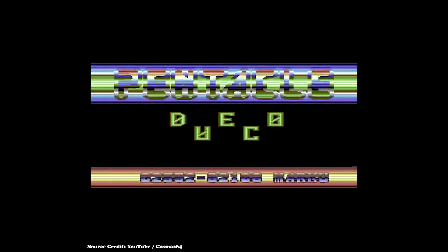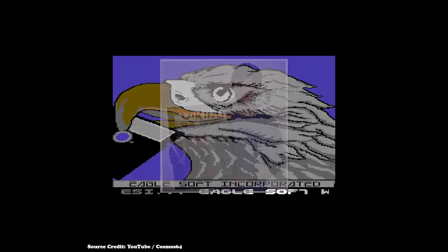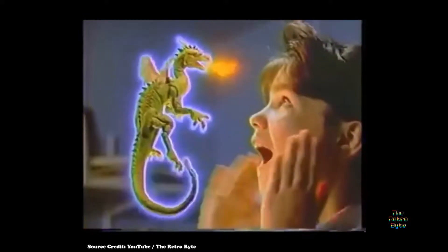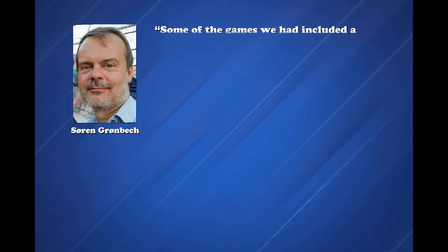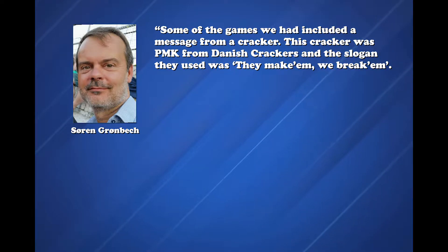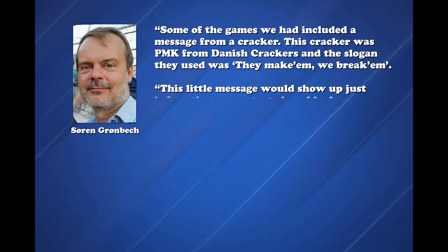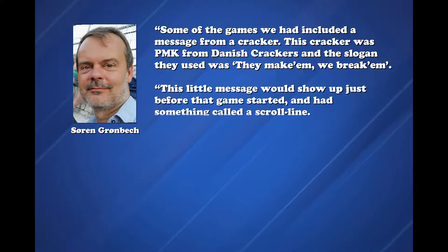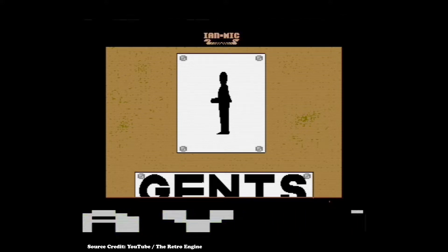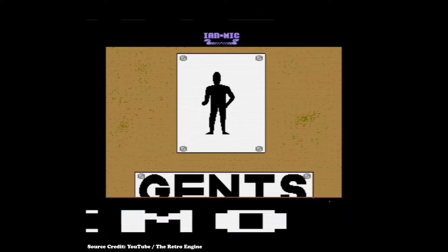It was seeing one of these impressive intros that piqued the interest of a young Scandinavian student named Soren Granbach. He had taught himself to code after deciding he absolutely needed to understand how seemingly random noise on an audio cassette translated into a playable game for his Commodore 64. Some of the games he had included a message from a cracker — P.M.K. from Danish Crackers — whose slogan was 'They make him, we break him.' This little message would show up just before the game started and had something called a scroll line. A scroll line? That was cool.